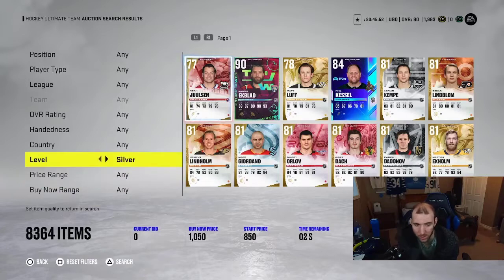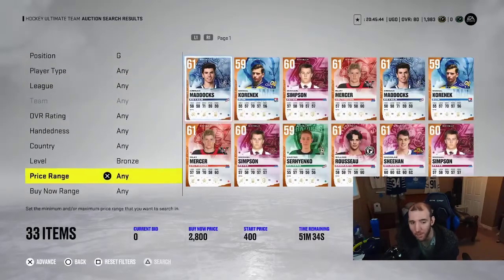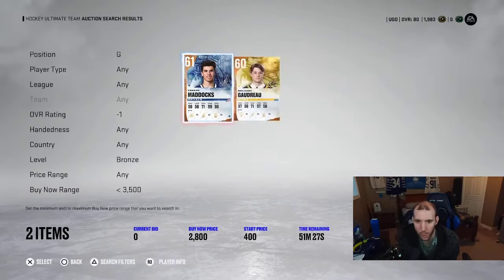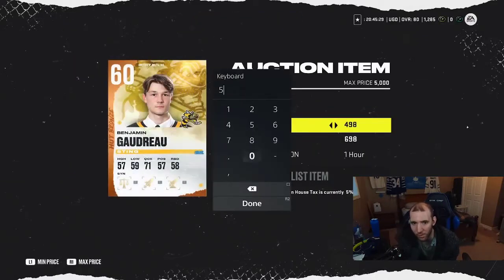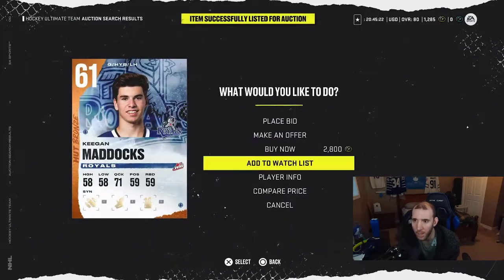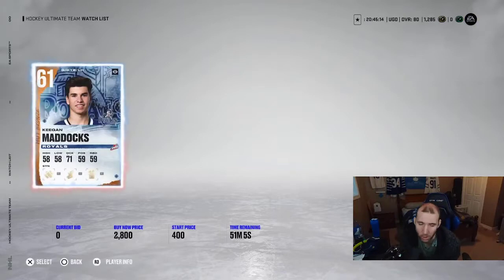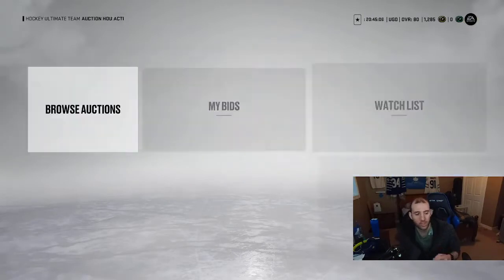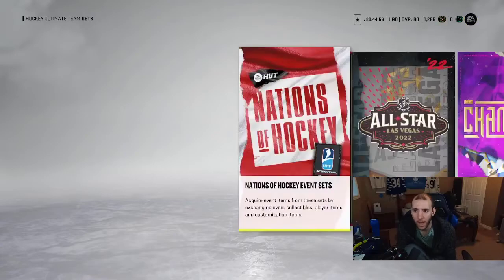We're going to check bronze goalies because bronze goalies go for 5k in the market. You can get some bronze goalies for cheap. Bang — there we go boys, we picked up a goalie and we can flip him for 5k. There's another one right there — I don't have enough coins for him but I'll watch-list him. Bronze goalies do go for 5k guys.